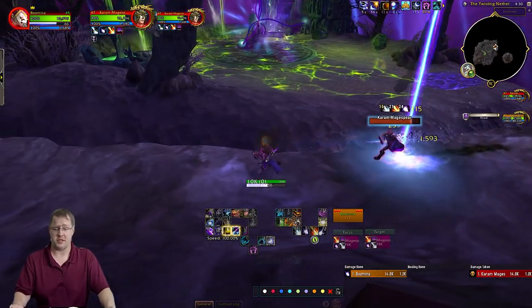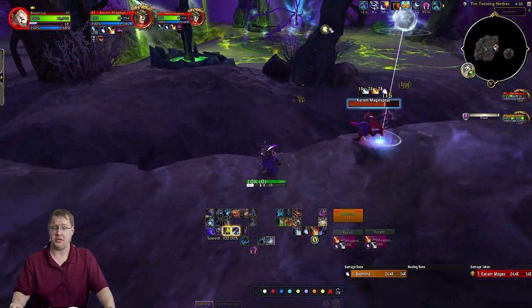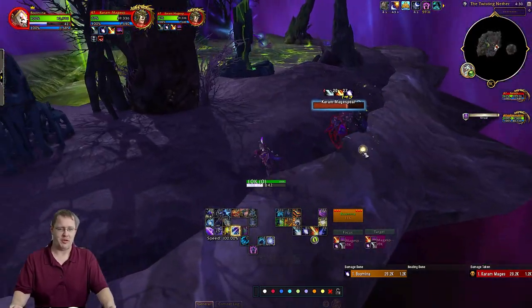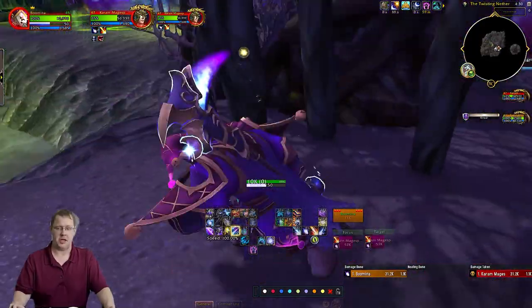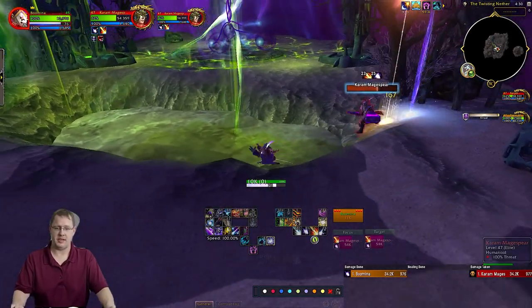In the first kite phase with Carom, don't use cooldowns. I use Fury Warrior Baloon — those are 45-second buttons. Don't use Incarnation; you want that for Raze. You don't want to kite Carom out for two minutes, trust me. We're on the perimeter so that these purple puddles don't drop in the main play area.